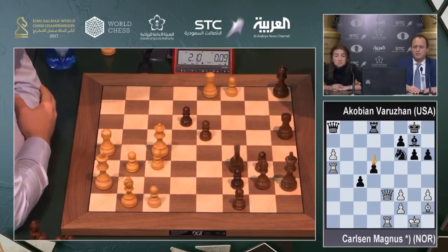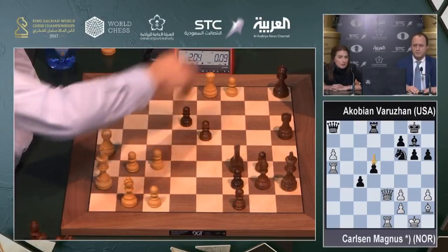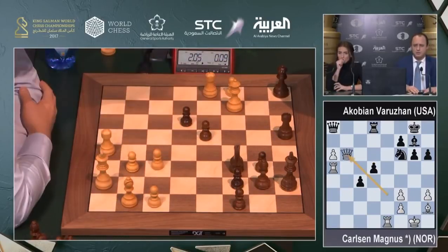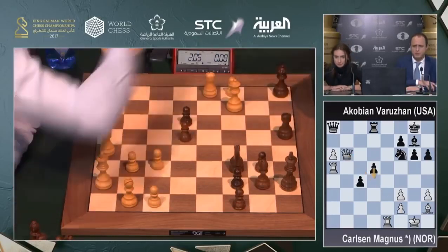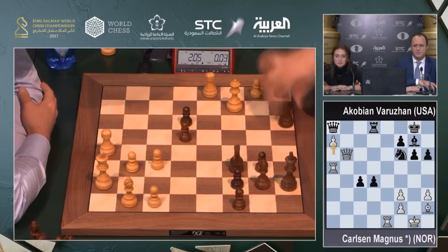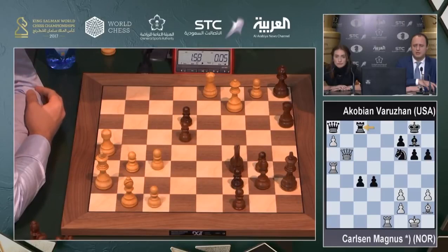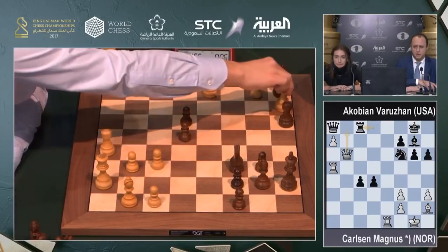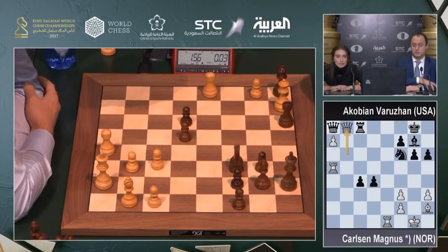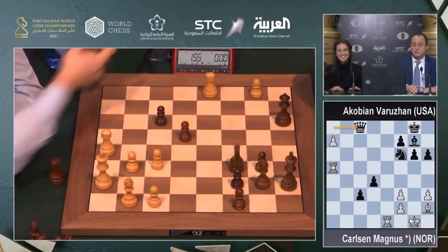Black has those two connected passed pawns moving pretty quickly. d4, a7 — now Queen takes d8 is a serious try. Rook c8 then Queen b8 is certainly a possible move. Queen goes to b8 — and with only seconds on the clock, no, he won't make it. He has already lost on time.